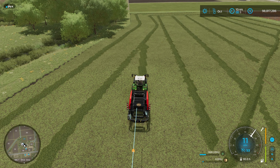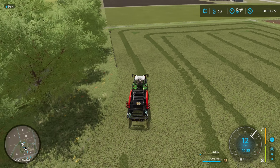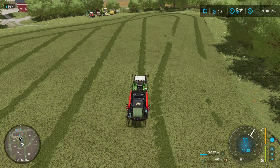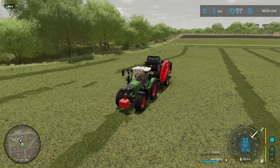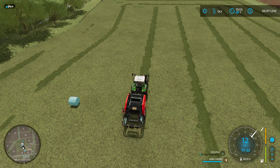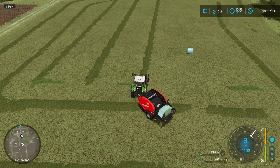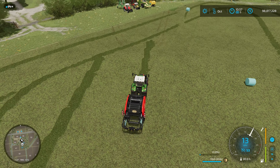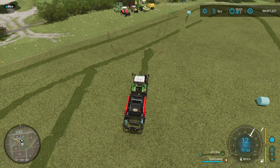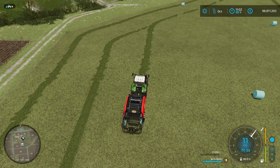With round bales, I remowed the field with the Big M on swathing mode, which ended up with a slightly different course but same thing — load the course up, set it going with Ctrl+H and it will do your round bale silage no problem with the fast baler. It might get stuck on the headlands where it drops some bales, so you've just got to keep an eye on it. If you're bale collecting at the same time, this becomes a very smooth and quick process.